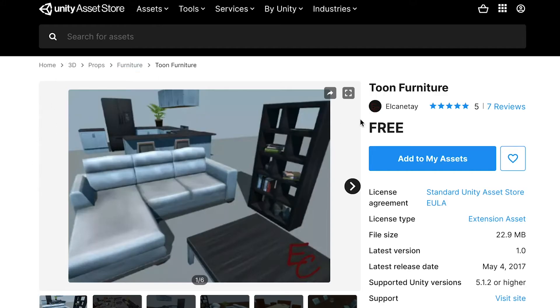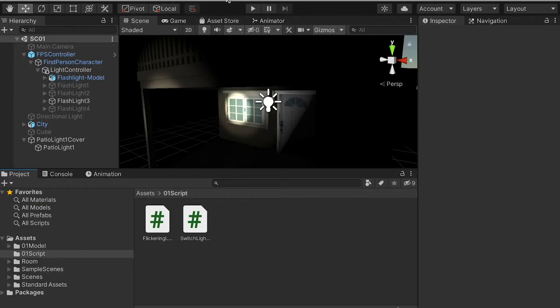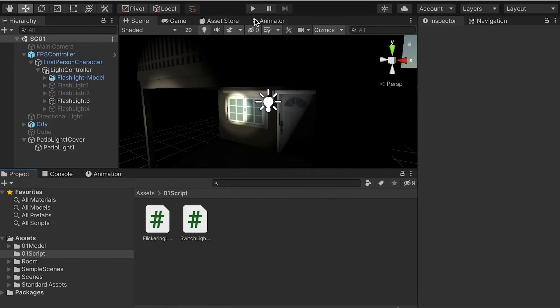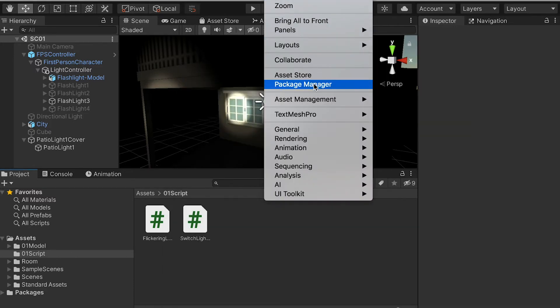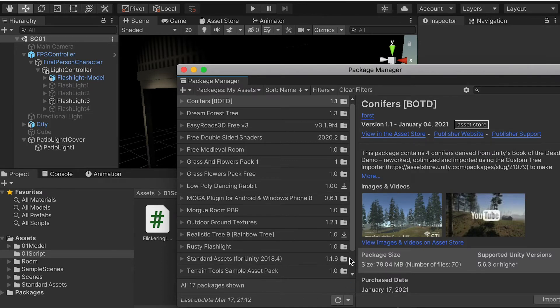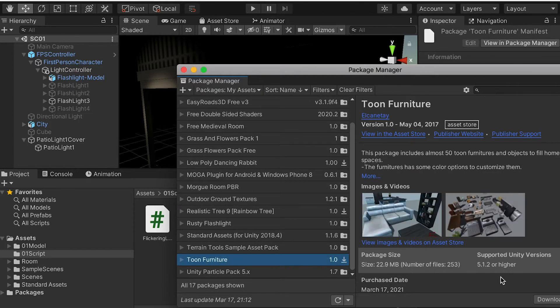Now I want to go to the asset store and import an asset. You can find the download link on the blackboard. In Unity, go to Window > Package Manager. If it doesn't refresh, go again to Package Manager > My Assets, and you should see it there. We're going to download it.